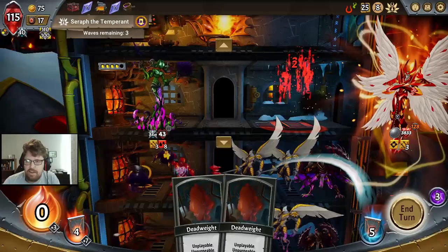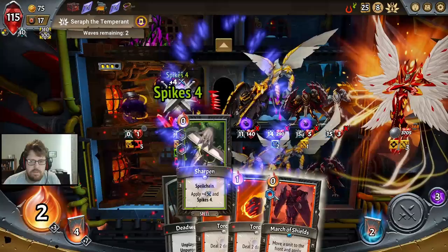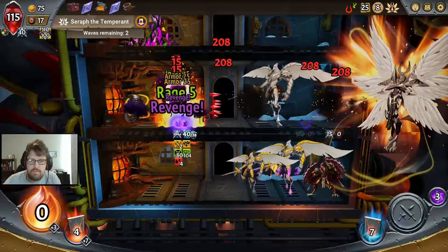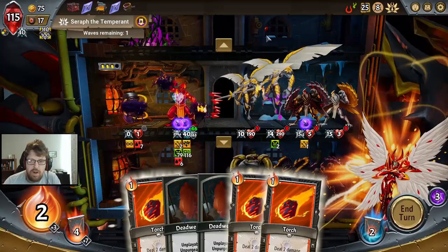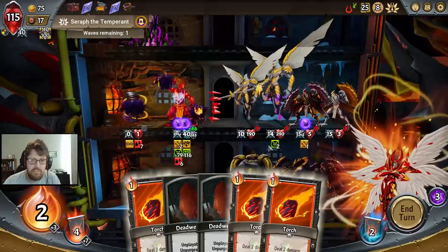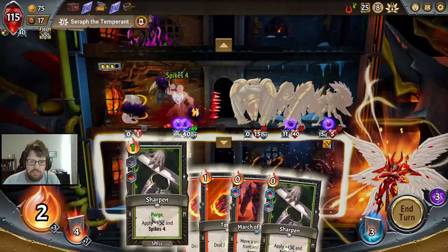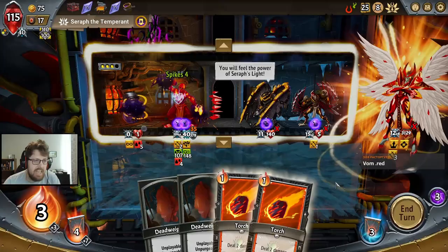We don't need the sustain. If anything, we just kill this guy to do more damage on two Seraphs. Looking very, very solid. 104 Spikes doing 208 damage. We are now at the point where only this guy is surviving the Spikes damage — that's insane. And then he just gets eaten by the Prince. Everybody's now dying to Spikes except for this guy because he doesn't attack. 280 Spikes damage.